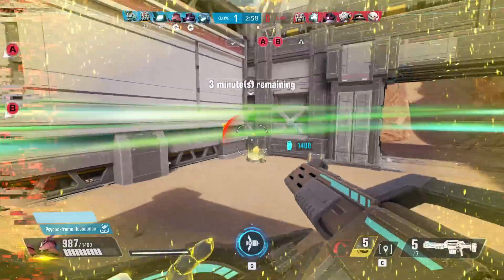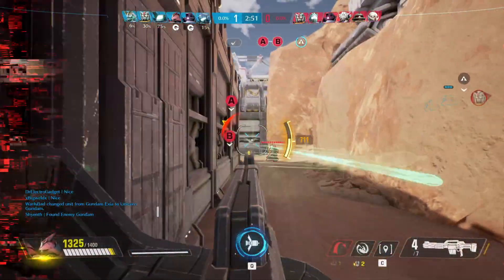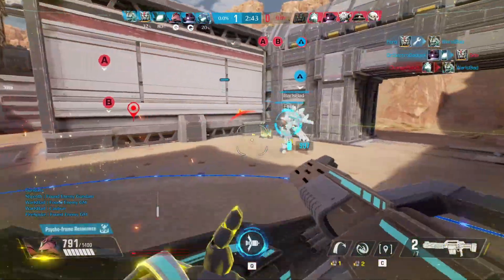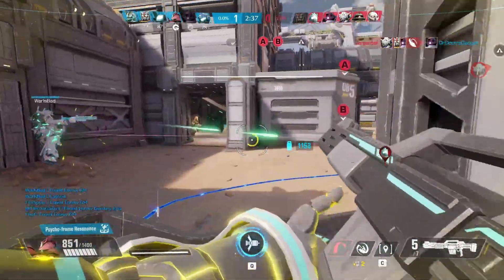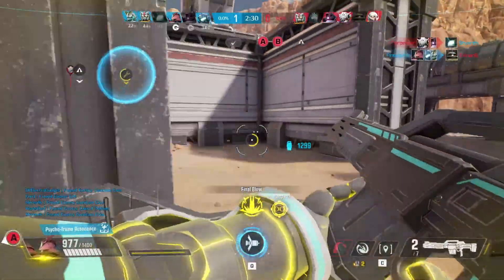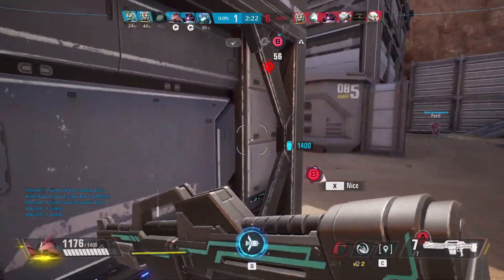Now we're going for the second point and they're still running Gundam, Melee Zaku, and Exia. Four people on their team can get through my shield with at least one of their abilities. GM Jim is an interesting matchup — both of us have to get through each other's shields. I do have the stun which probably gives me a bit of an advantage plus more HP in general, but at mid-range Jim probably wins because their guns are a bit more effective.